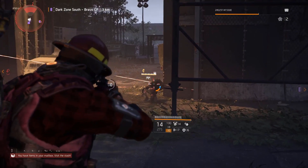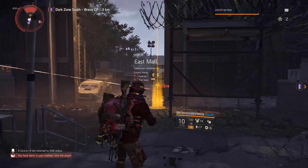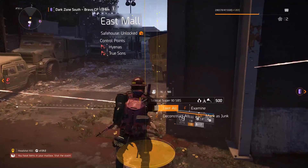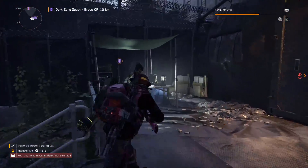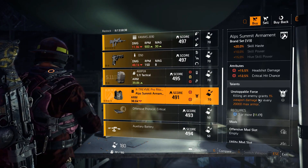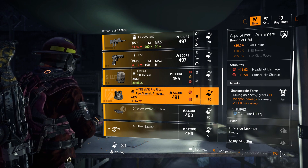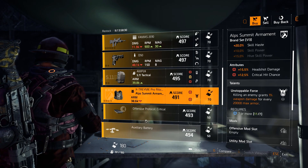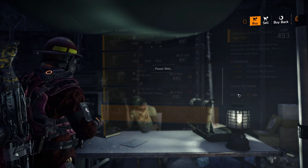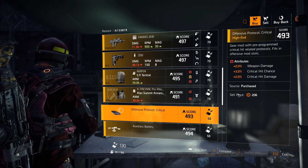ALP Summit chest piece — 15.5% headshot, 12.5% crit chance, and Unstoppable Force. The crit chance is pretty high and the headshot damage is solid — that's actually a pretty decent piece. Offensive mod: 2% weapon damage, 3% crit chance, 2% critical hit damage. Not four or five percent crit chance, but it's decent — I needed one or two of these.